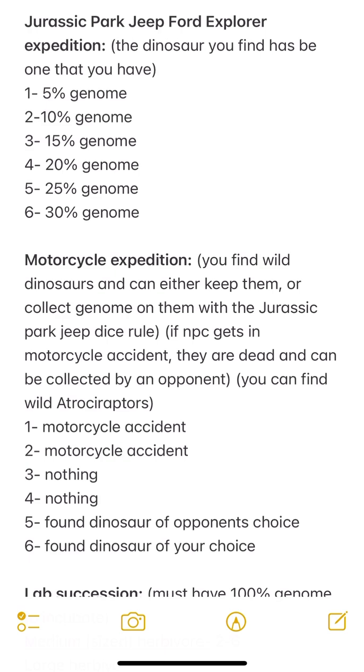Depending on what you roll, that's how much genome you get. This works for making hybrids and for cloning dinosaurs - inspired by Jurassic World Evolution. If you get 100 genome you can start hatching dinosaurs. Rolling a one gives you 5% genome, rolling a two gives 10%, three gives 15%, four gives 20%, five gives 25%, and six gives 30%. It's going to take some grinding, but it's worthwhile if you want to make copies of dinosaurs.